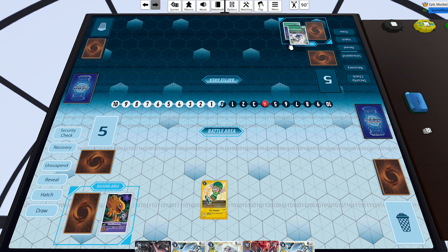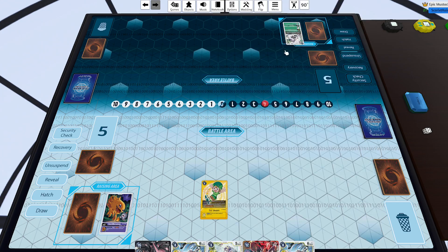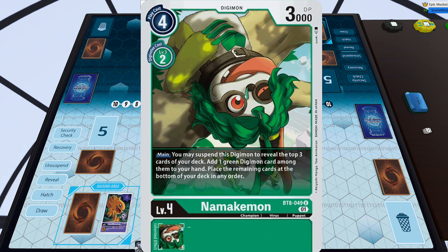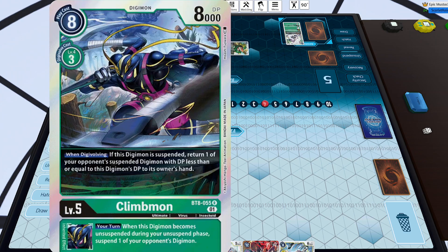Shivamon is a very powerful counter against a lot of security control type decks because during the turn you unsuspend him, you get to immediately trash the top card of your opponent's security. The deck's downside is that it relies on all of your Digimon being suspended in order to get your effects to proc. They've got cool cards for advantage and board control like Dynamicmon — the sloth guy — where you suspend him during the main phase and then add any green Digimon amongst the top three to your hand.